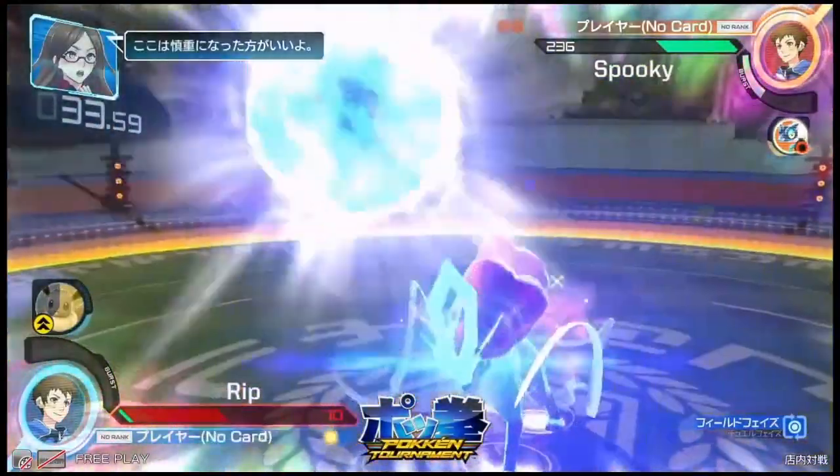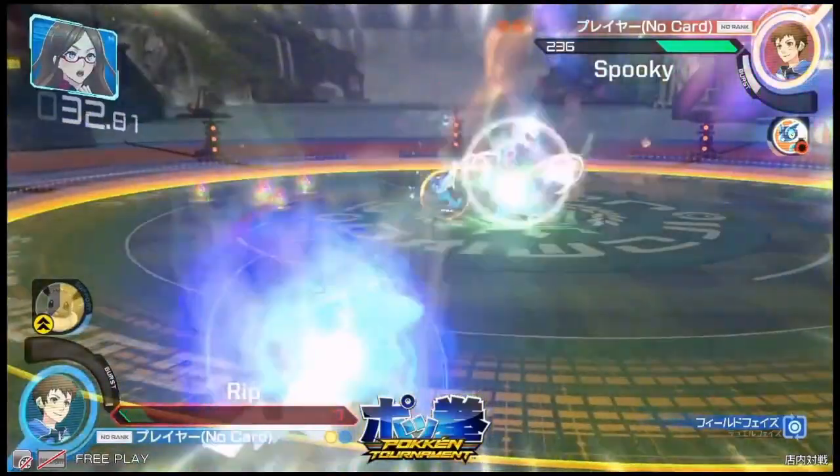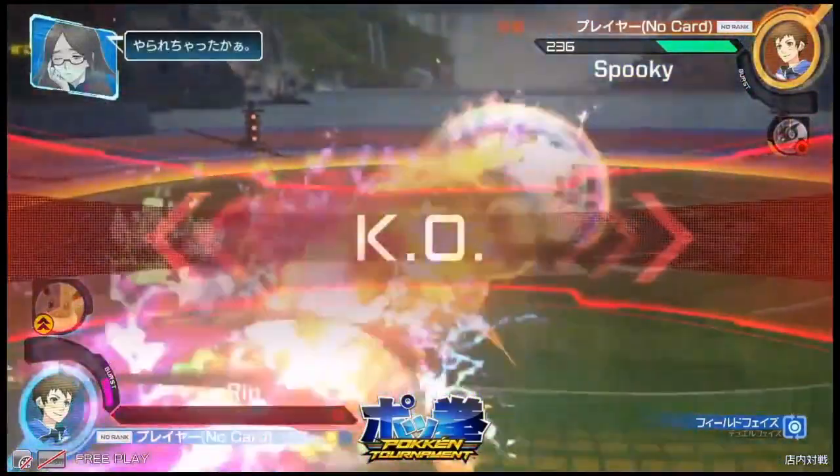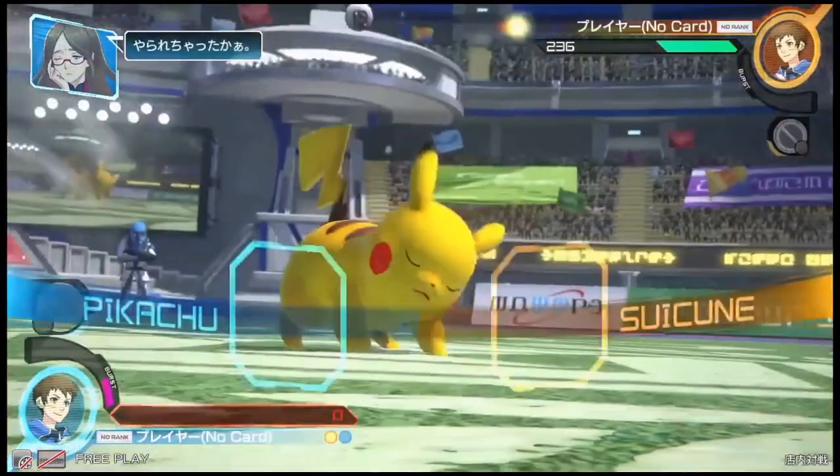A sliver of life left — wow, poor Pikachu with only 570 health. And Spooky just looking to seal the deal here with both the Frogadier assist and his projectiles. I don't know what you do against that situation.